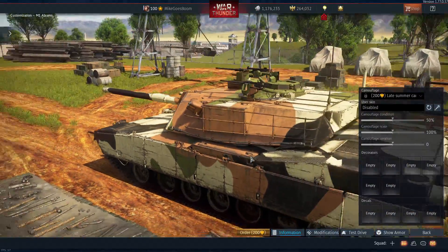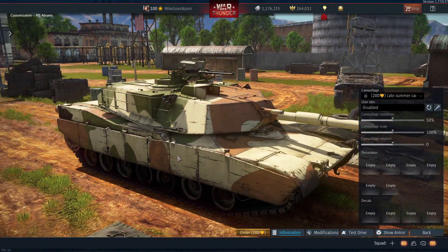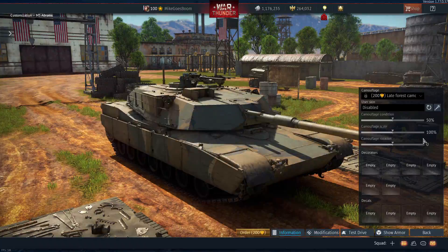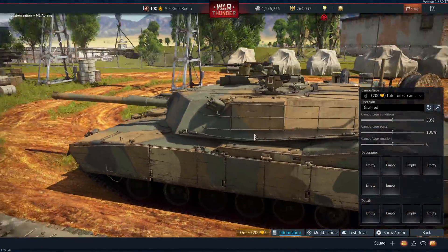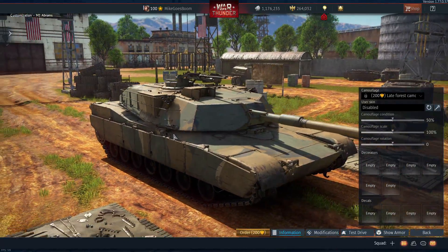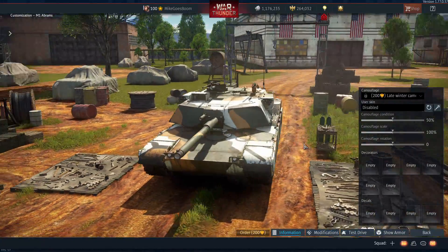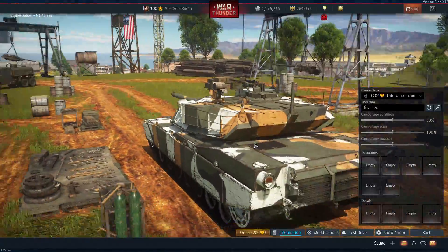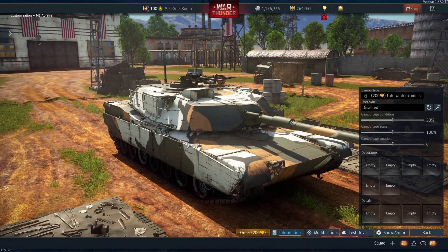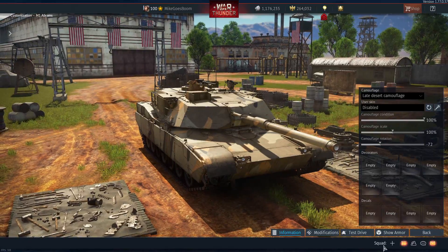Besides the main gun, you also have a 7.62mm coaxial machine gun, and on the turret top you have a .50 cal to defend yourself against aircraft and unarmored targets. As for equipment, the gun is stabilized quite well. You have the option to unlock a laser rangefinder, which does speed up your rangefinding vastly and also increases your range to about 5km. You also have the option to unlock engine smoke, as well as smoke grenades, as well as the smoke shell, making the Abrams, I believe, the only tank that has all three methods of smoke generation available to it.